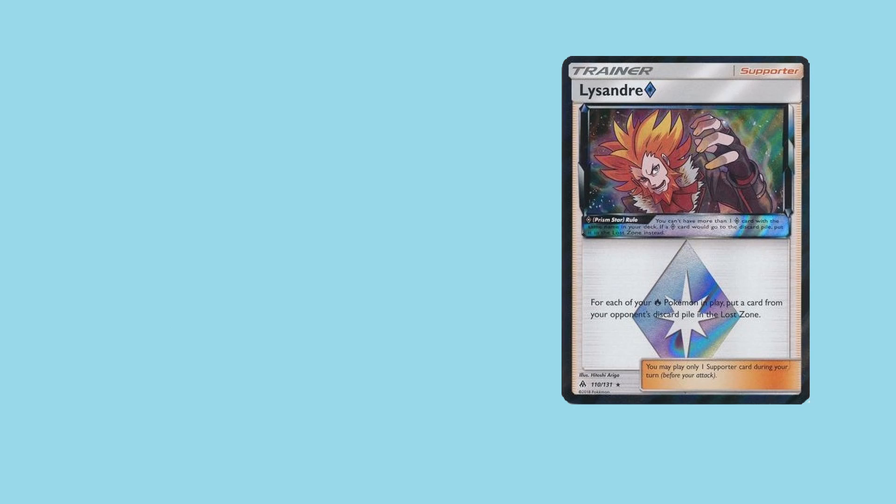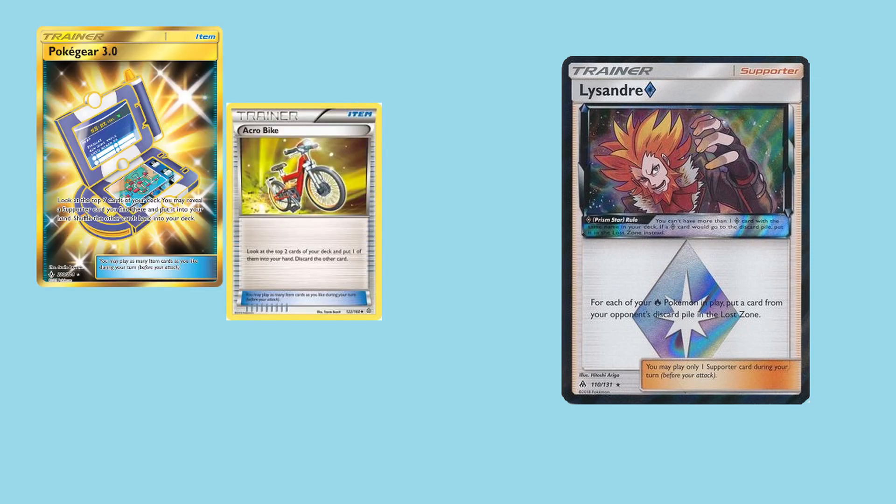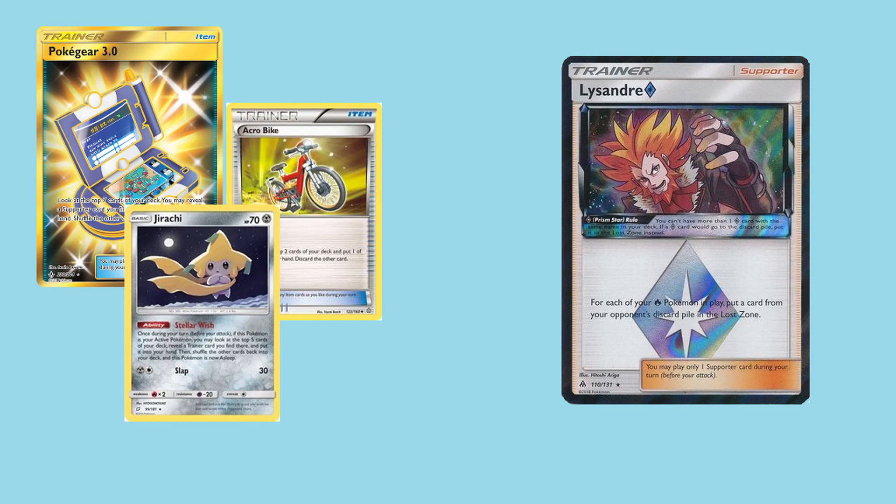Search-wise, with Tapu Lele GX rotating out this upcoming season, having a one-of supporter suddenly becomes not so consistent, making it not as good. However, there are item cards that you can utilize, such as Pokegear and Acrobike, which allows Lysandre Prism Star to become a little more viable for play to get those one-off hits. And even outside of items, Tag Team's Jirachi can always be utilized for its ability, Stellar Wish, to dig for trainer cards to pop off earlier mid-game. I think mid-game would probably be the best use for Lysandre, because then you thwart all of their plans and they have to reroute in the middle of their thinking.